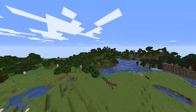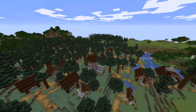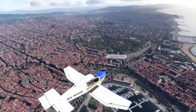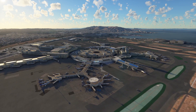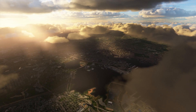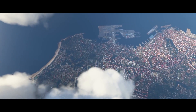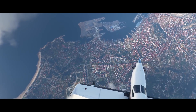Instead, Mojang uses a procedural generation system — an algorithm that creates the world around you only when you reach it. Asobo takes this to the next level by using Microsoft's Azure AI to analyze satellite imagery, 3D scans, and elevation data to automatically generate authentic scenery. Bing Maps provided 2 petabytes of aerial imagery, elevation data, and 3D scans for a select number of cities, which is then streamed to users' computers via the internet from Microsoft's data centers to synthesize buildings and textures at runtime.